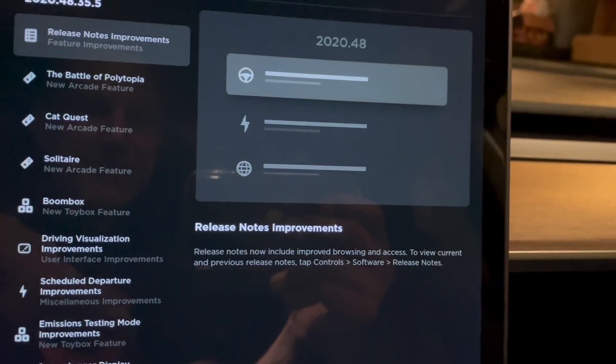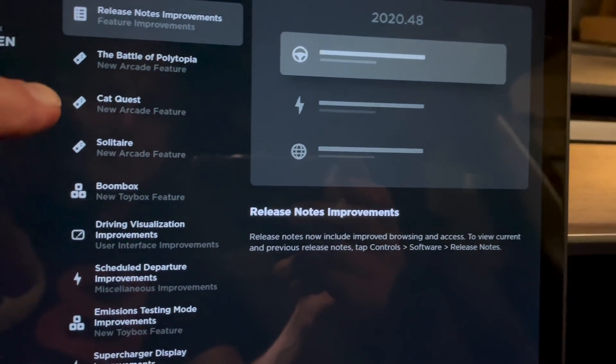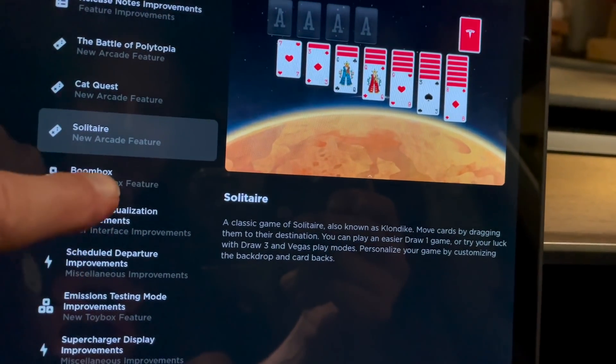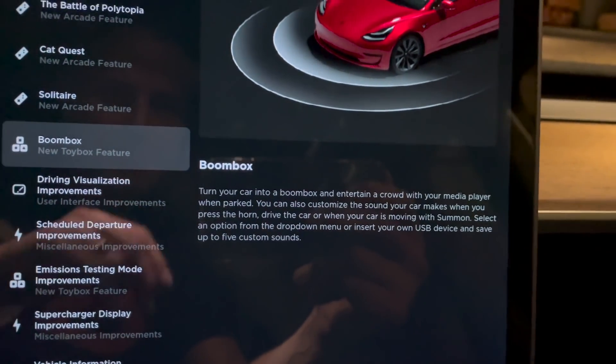Looking at the release notes - it just says improvements. There are some game things, an arcade feature with Cat Quest, solitaire has arcade features, boombox - turn your car into a boombox. This all looks like old stuff though.